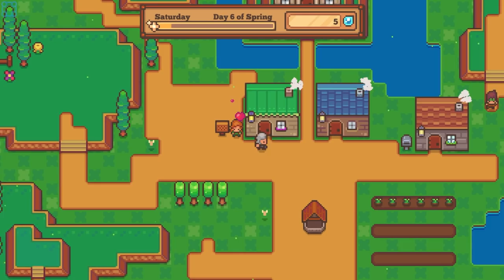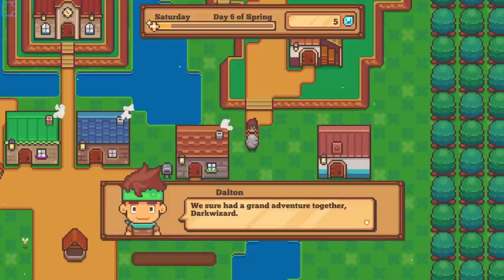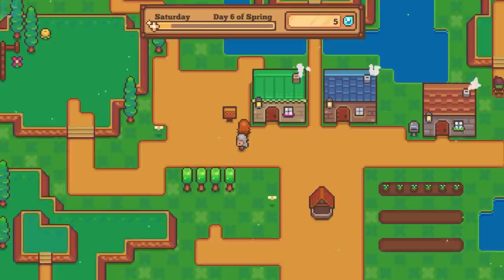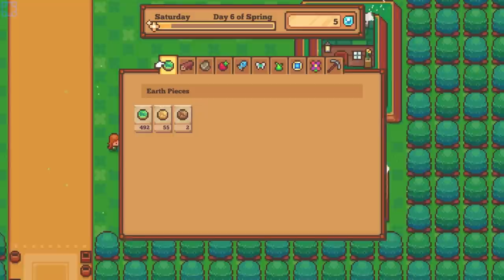I forgot to tell you — I'm working on a new and exciting blueprint, but it's not quite finished yet. Remember that time we found the treasure chest in Durborough's desert? The whole airship was buried in the sand. Then we got attacked by that enormous dune worm, all thanks to me. You sure had a grand adventure together, Dark Wizard.